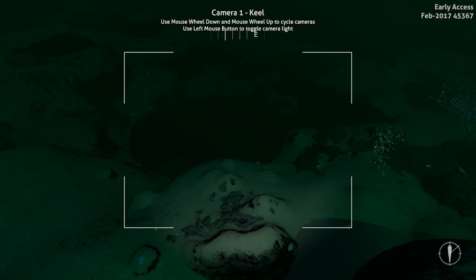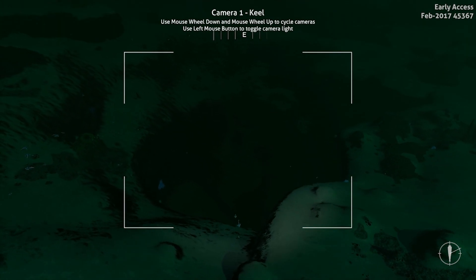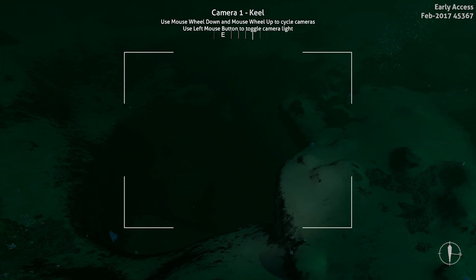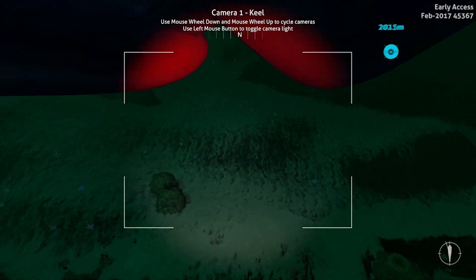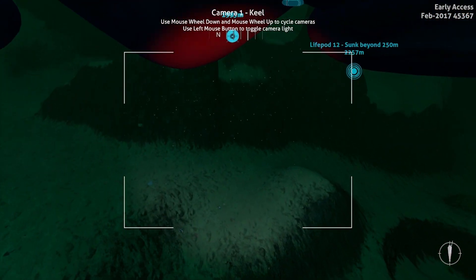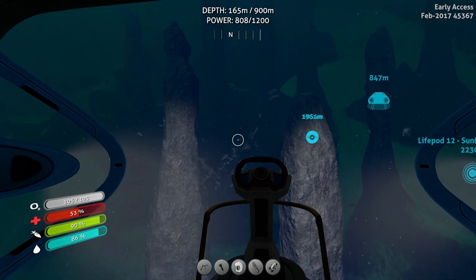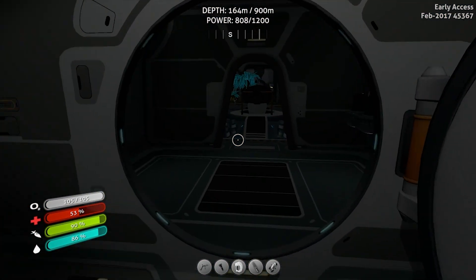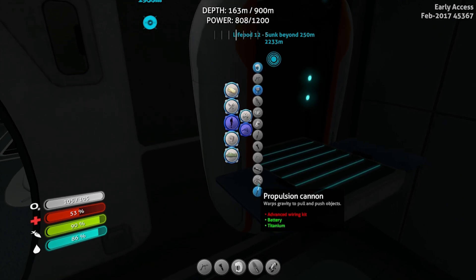I don't really know where I'm going to be looking here other than heading back. There's like a deep cave down there - I really want to go down there. We need to build some beacons. That's a stasis rifle. We need to build another O2 tank.